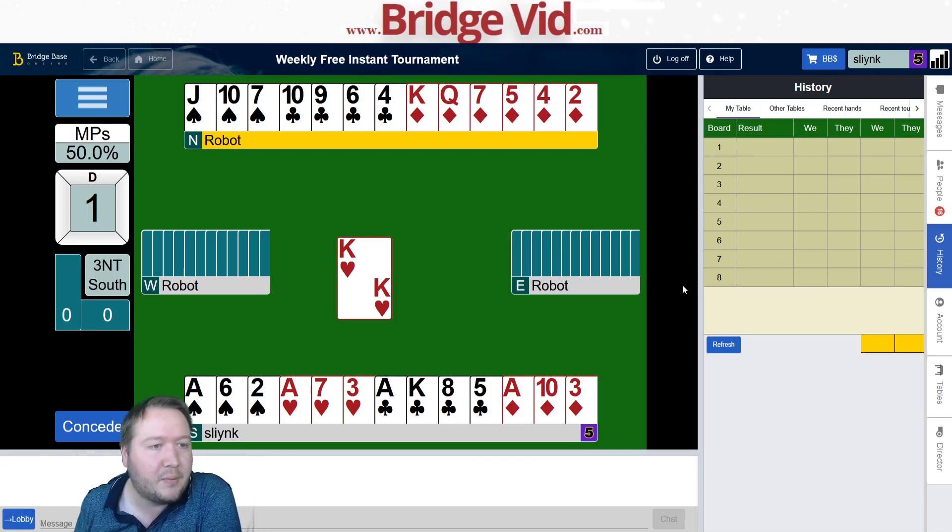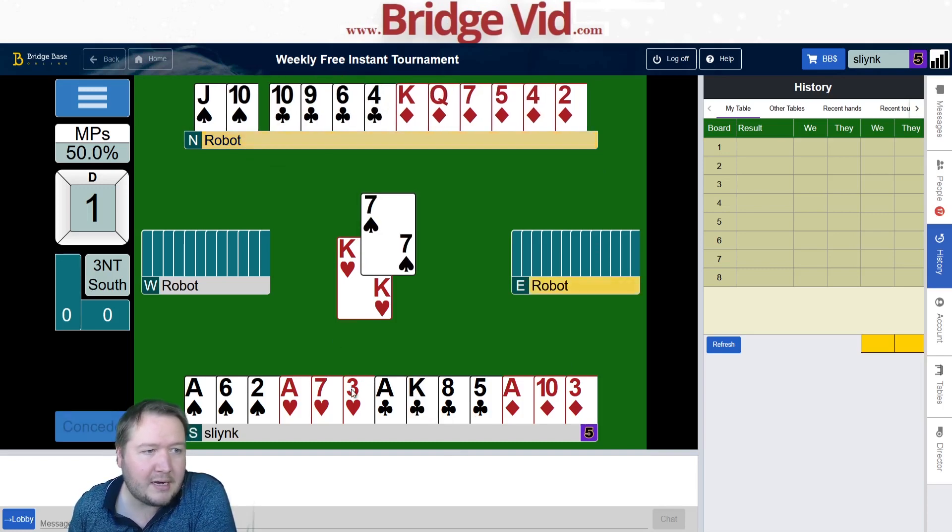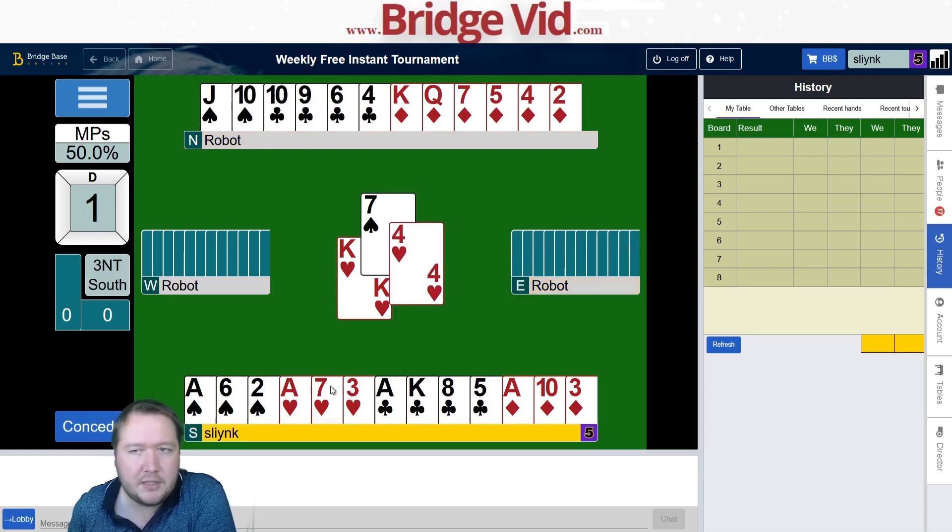My clubs could come in if there's like a singleton queen of clubs, or singleton jack with west, and I could finesse. I could just get four easy tricks if there's queen-jack doubleton. I don't think I need all of them, so let's just assume my clubs come in. I'll duck this just to see if the opponents switch — I meant to pitch a club here.